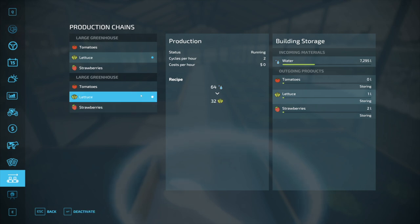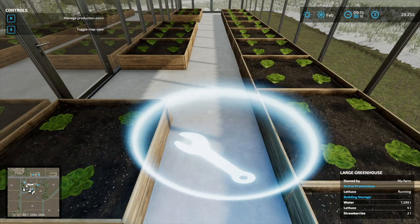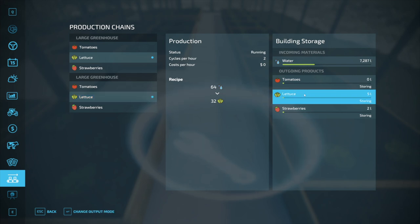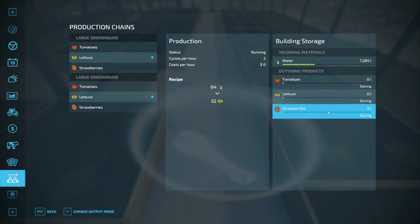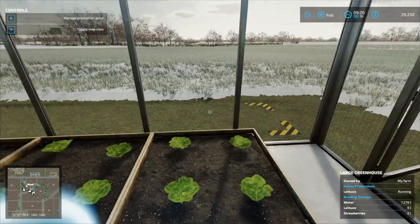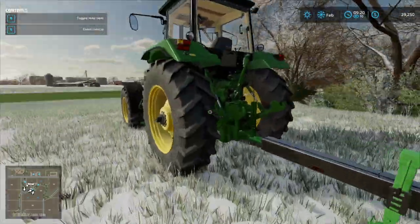Deactivate, deactivate — so lettuce and lettuce. What happens if you do tomatoes, strawberries, and lettuce — is it gonna divide everything up and you'll just get about a third of each? I don't know. Another thing you can do — if I go over to outgoing products and go to lettuce, because it's gonna store the lettuce — you can change the output mode and now it goes to selling. See how it goes to selling there? So we can actually sell all this directly. But I don't know if we get top dollar if we do that.